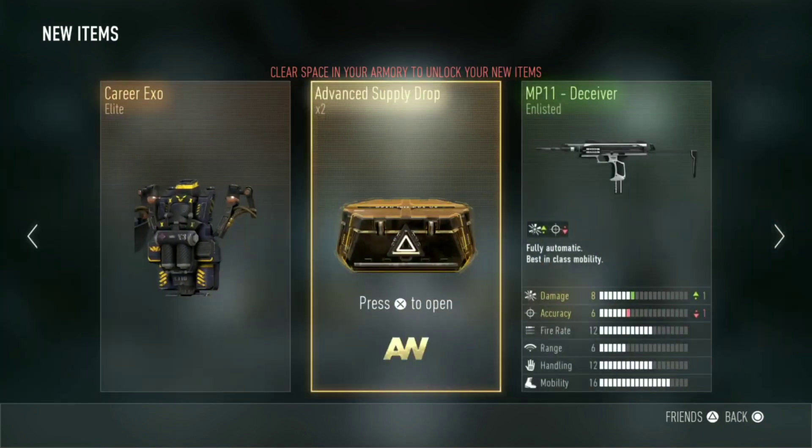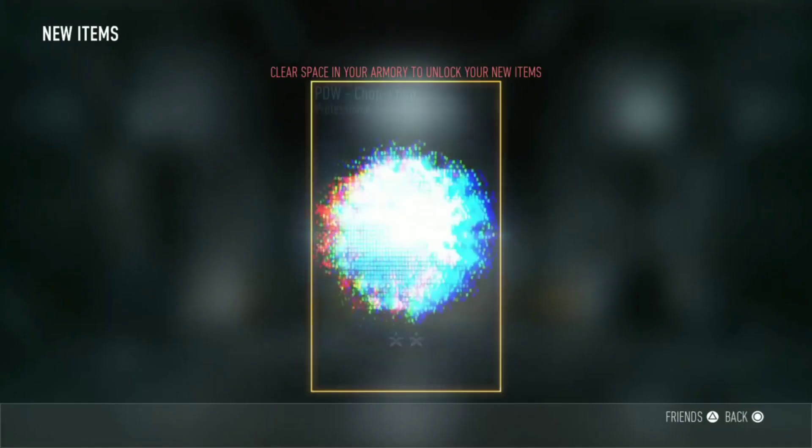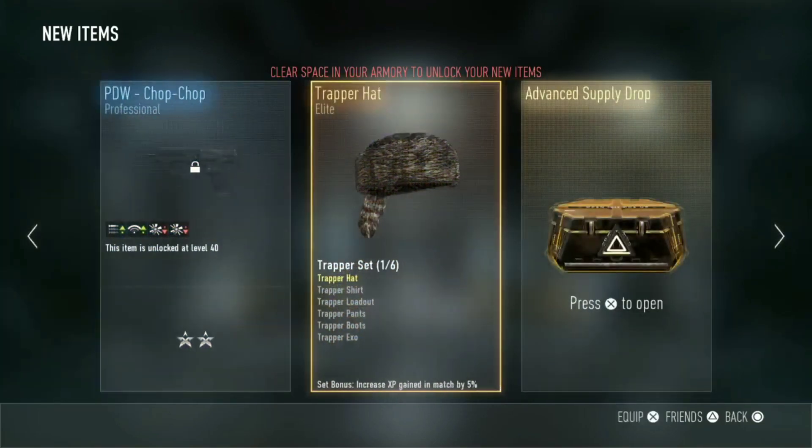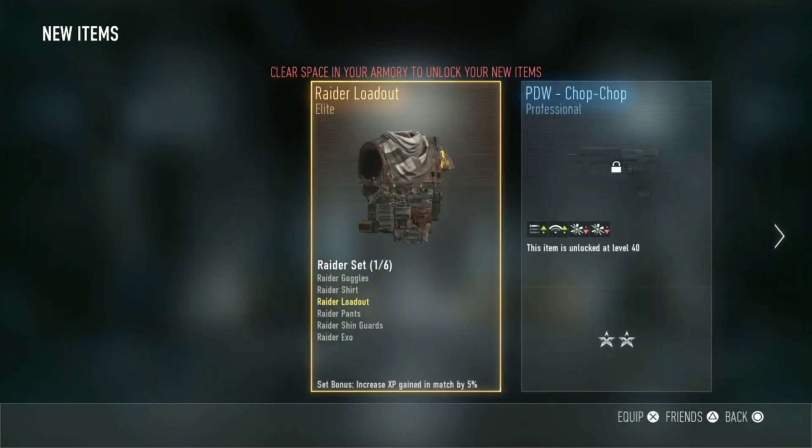SPR — already had that one. 2 more to go, come on now. You gotta be kidding me — Trapper hat. What is this?